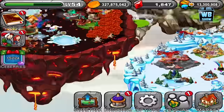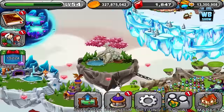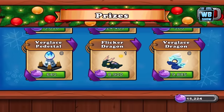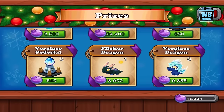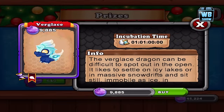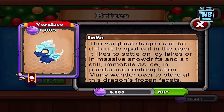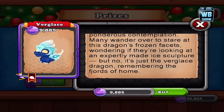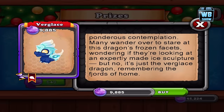Welcome back to a brand new video on Dragon Veil. We were just looking at the Flickr Dragon, and now we're going to look at a brand new dragon — which is the last dragon. This is like a 10,000 berry dragon, with a hatch time of 25 hours, the same as the Flickr Dragon. I haven't seen this dragon yet, but let's get it right now.